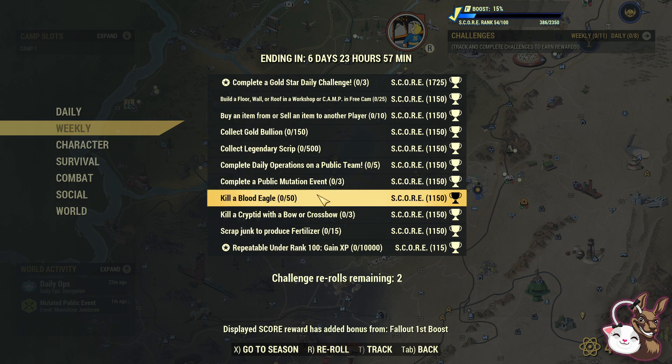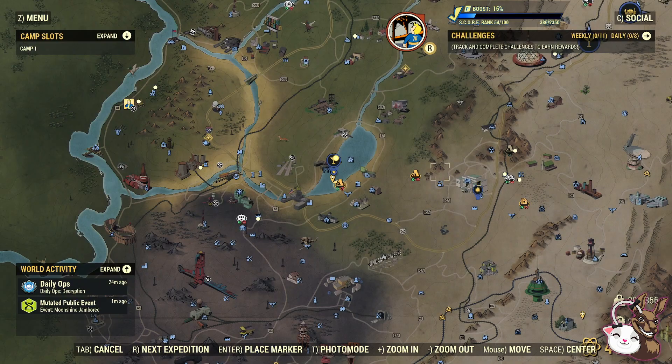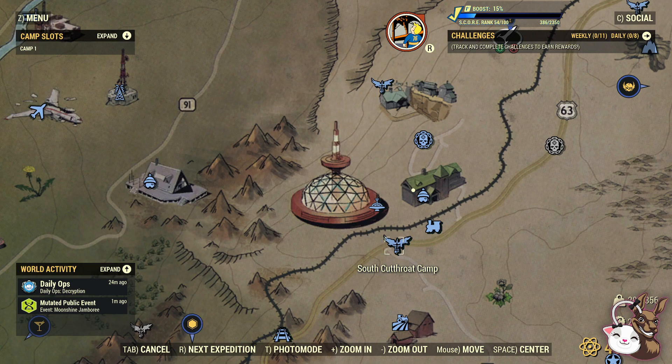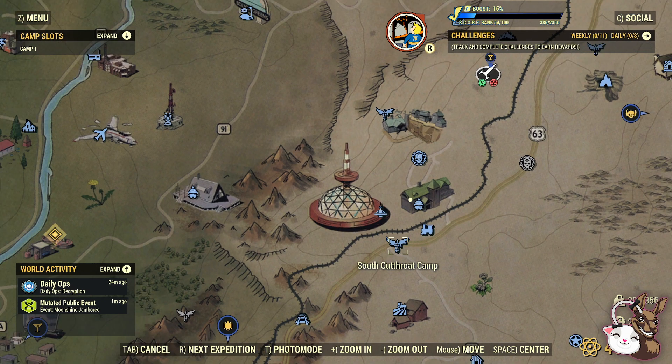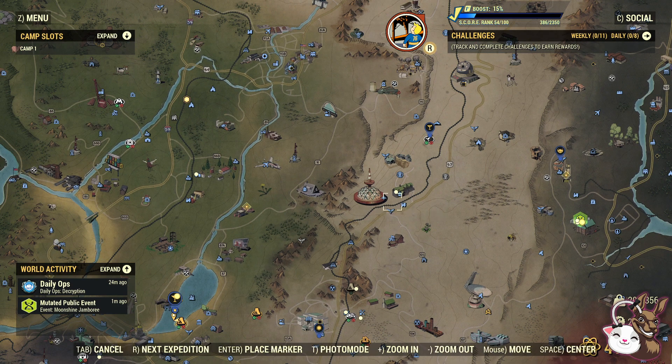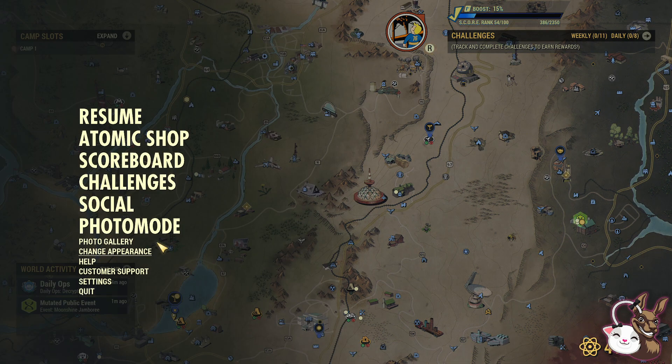Kill a blood eagle — 50 of them. That's a bit difficult if you don't know where they are, but it shouldn't be too difficult. What you're looking for for the blood eagles on your map is the symbols here, and they are the blood eagles. Around here, there are two camps, and just keep cycling through that. That's pretty easy.